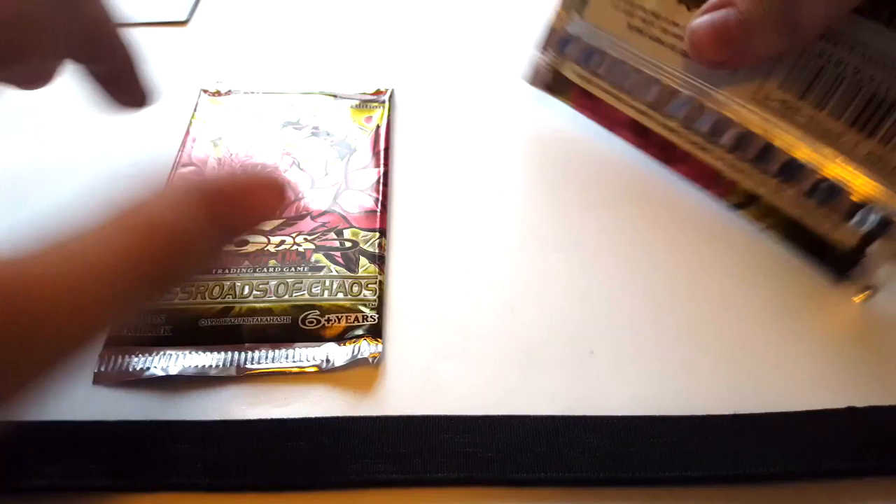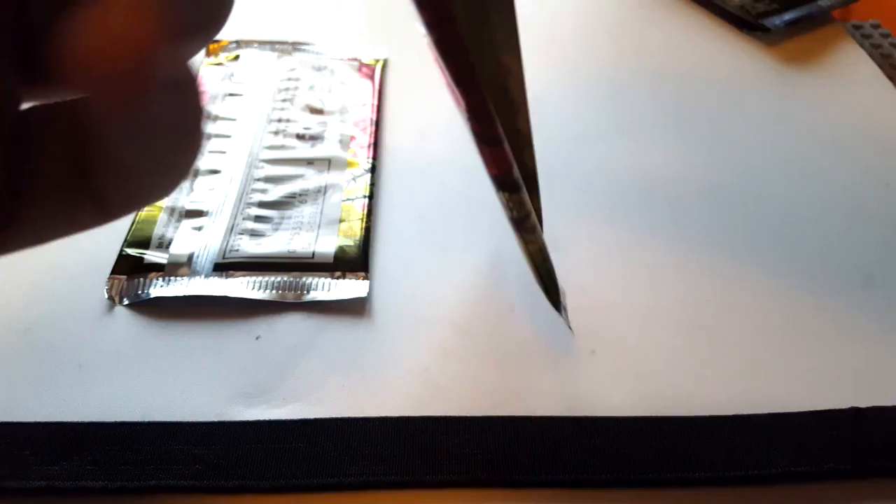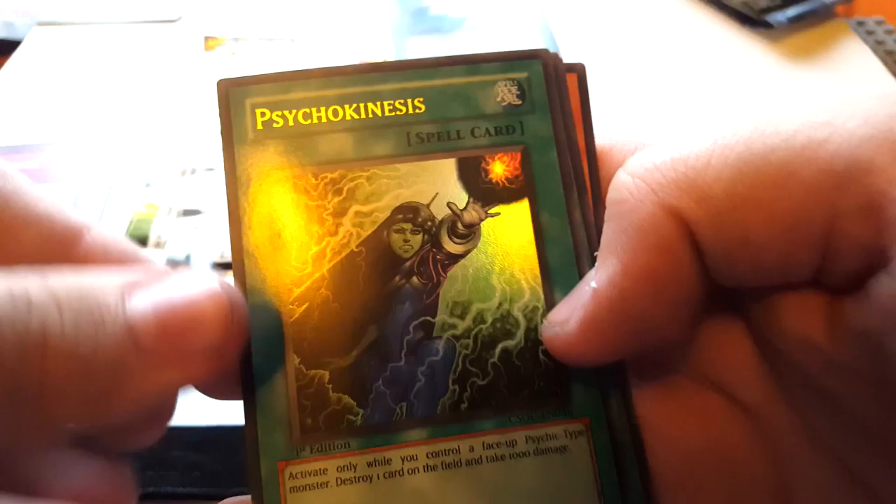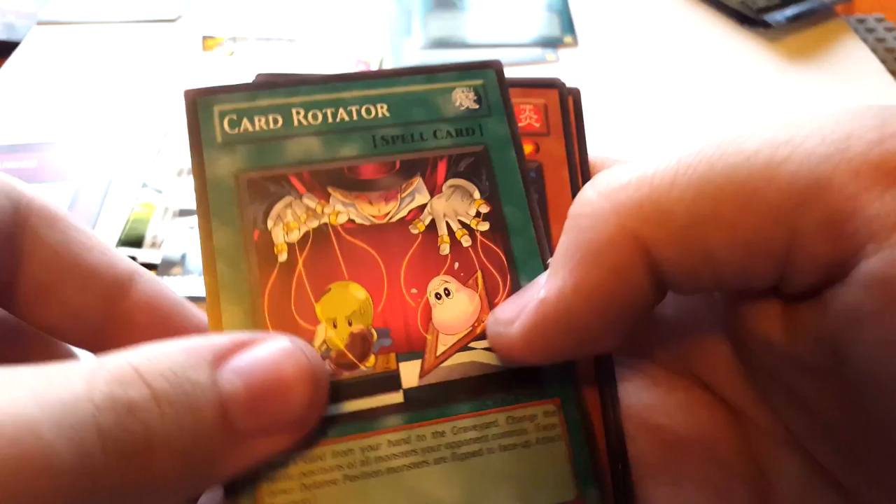I'll start with Crossroads of Chaos and then go down into Phantom Darkness, because Phantom Darkness has about three money cards in it. I'd like to pull hopefully an ultra, but out of one pack there's such a low chance of that happening. These Crossroads of Chaos are first editions. So we start with Revival Gift, Poison Chain, Doppelganger, Morphotronic Accelerator — oh nice, we've got an Ultra: Psychokinesis. I don't know if that's useful these days. Then Card Rotator, Morphotronic Datatron, Wall of Ivy, and Psychic Jumper. Pretty cool that we got an Ultra in the first pack — last time I only got a single super out of five packs.